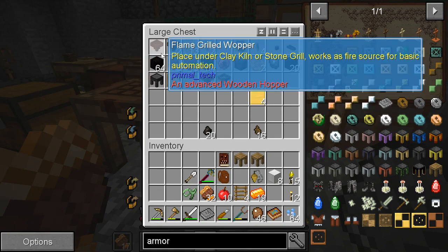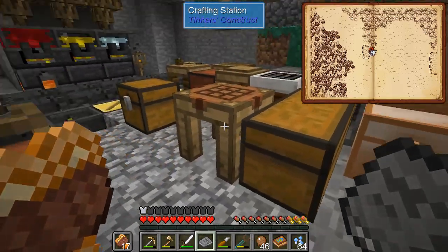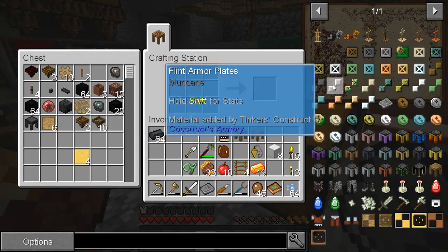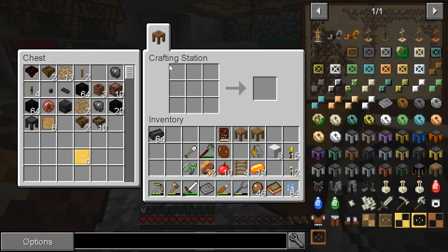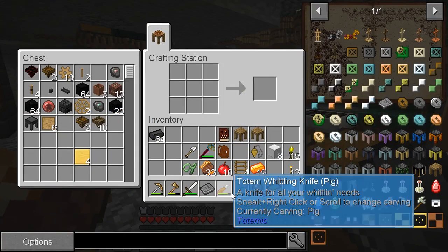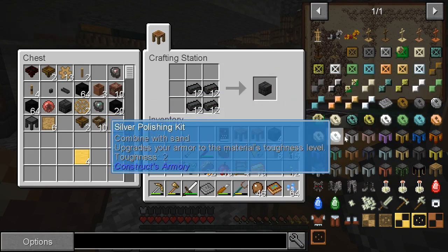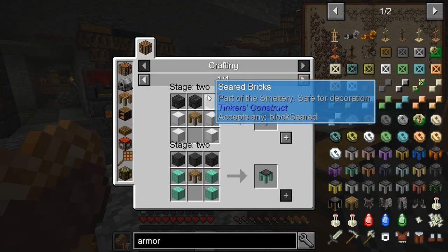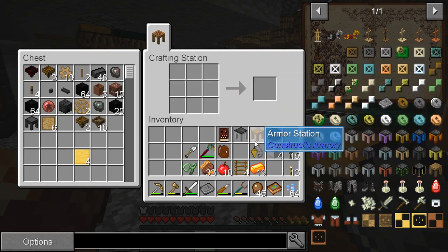Oh here we go — it used to be in that other chest, that's why I thought I was in trouble. So, armor forge — seared bricks. I thought I could make it from these. Is this a four by four? I think I need three, but whatever. Any blocks seared? There we go, yeah they do count. It takes four freaking iron blocks.